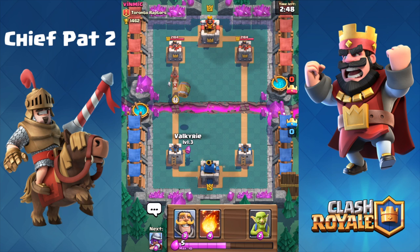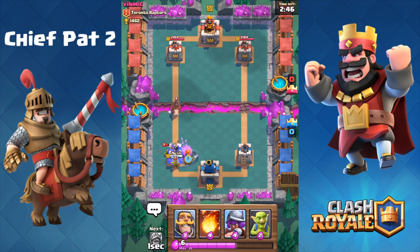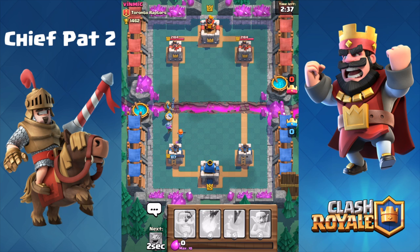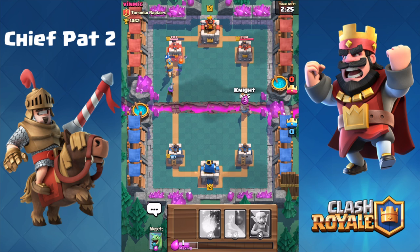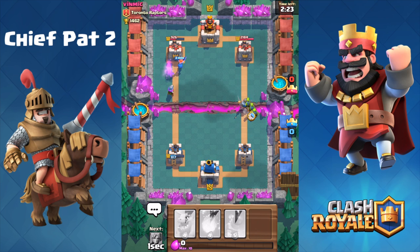Goblin Barrel to start — I played my Valkyrie, could have played it to get two of those goblins at once, which I've done really well on my main account when people use Goblin Barrel, but didn't work out so well right there. Seeing as he has used a ton of Elixir on that first push, we're just gonna run down the left-hand lane. A Hog Rider is definitely not the defensive card of choice — it doesn't seem to do too much damage to regular troops.